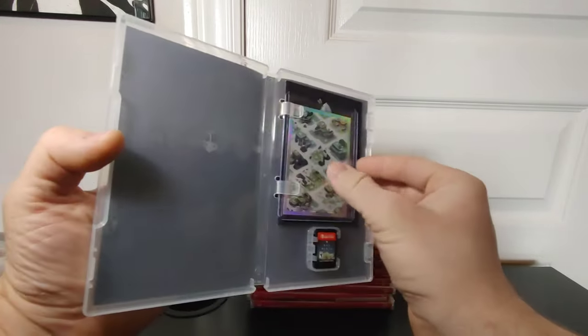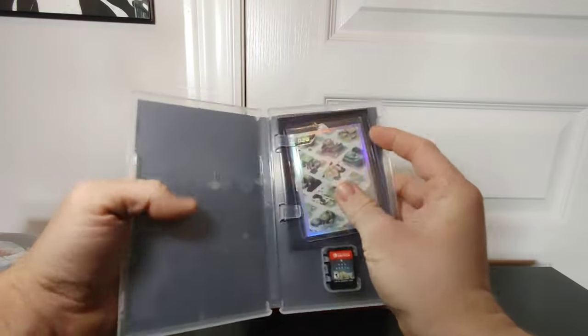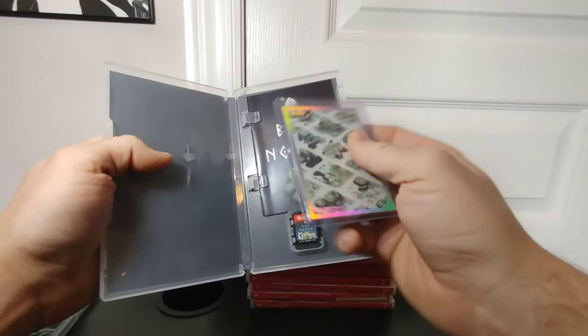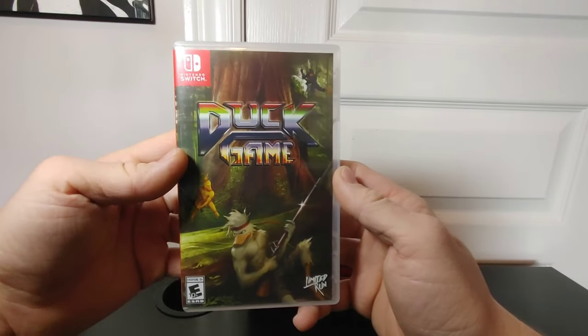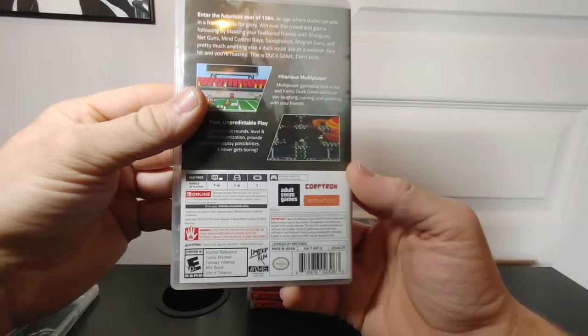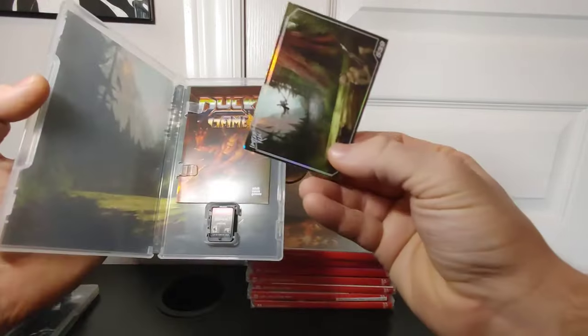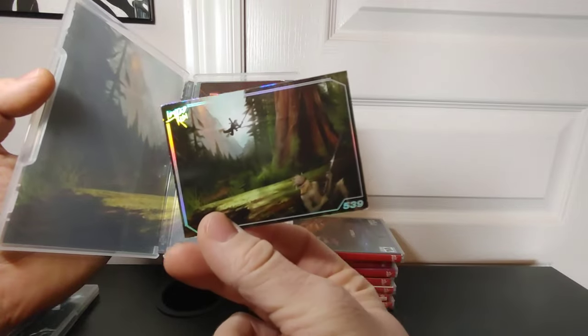Bad North came with a foil card, and the previous owner immediately put it in a sleeve to protect it, which was very cool of him. Duck Game for Limited Run — number 46. I haven't played this one. Here is the foil card it came with.